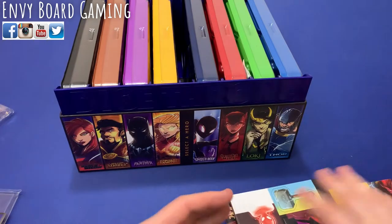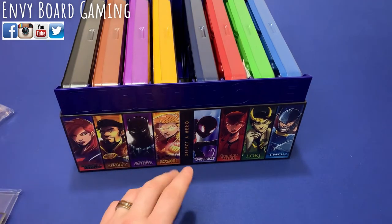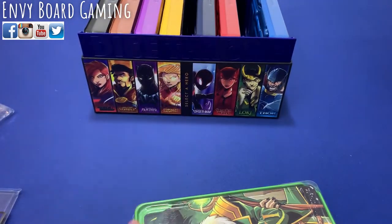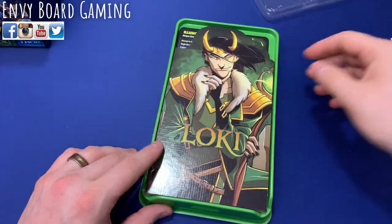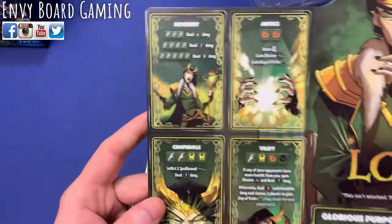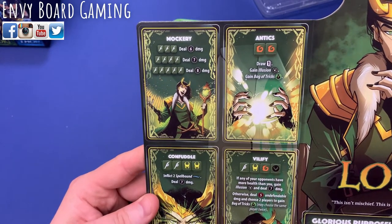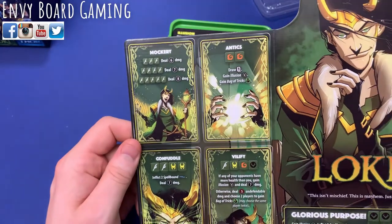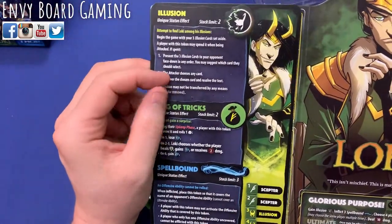So you've got all your tokens there. Let's go ahead and take a look at the actual boards. One that I've been super excited to check out is Loki, so I'm going to grab Loki and take a closer look at his stuff. They each have their own little packaging just like you'd expect from Dice Throne. So here is Loki's board. You have Mockery up here, which is your normal basic three-of-a-kind, four-of-a-kind, five-of-a-kind type of thing, and you'll be able to gain different tokens. Loki has three different ones: Illusion, Bag of Tricks, and Spellbound.